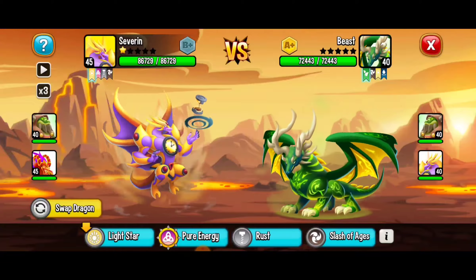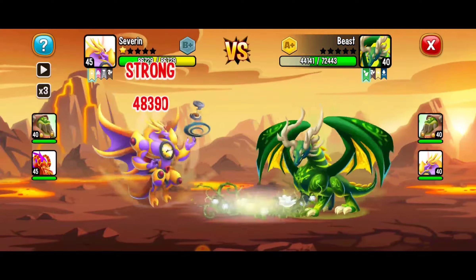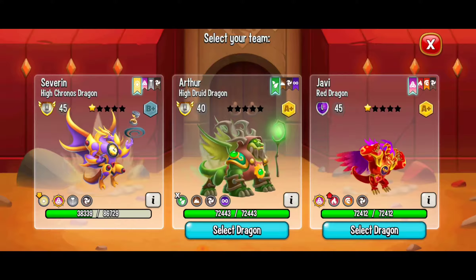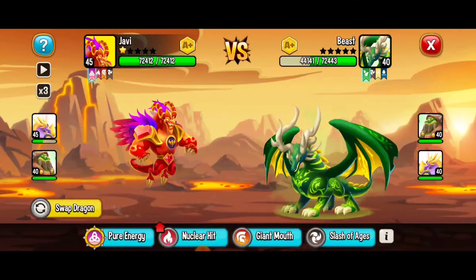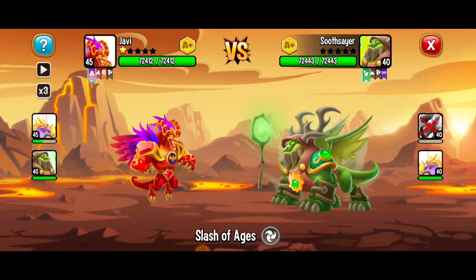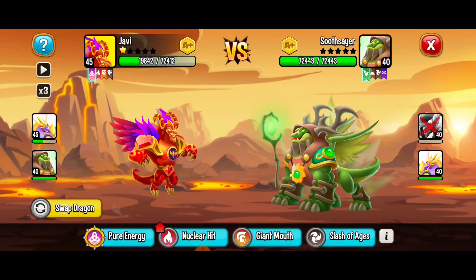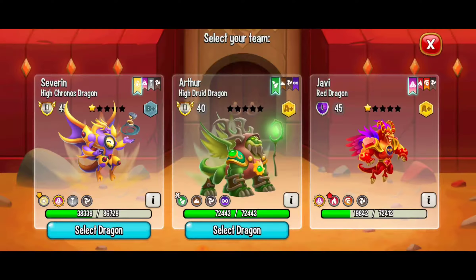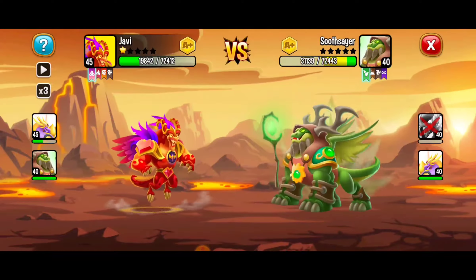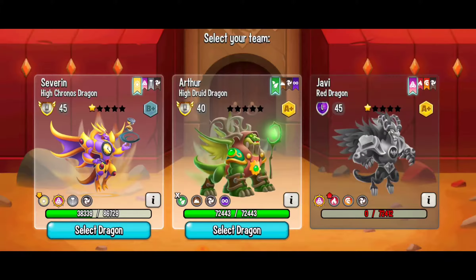I'm going to start off with pure energy. Not the strongest move — we're going to swap our dragons. Here we're going to use the red dragon, it's got a red arrow for nuclear hit, that flame move. Rock on — just what we needed. That dragon's pretty strong. I want to use nuclear hit — we're going to use that strong move there. We're doing good, but we just lost our first dragon. That's okay.